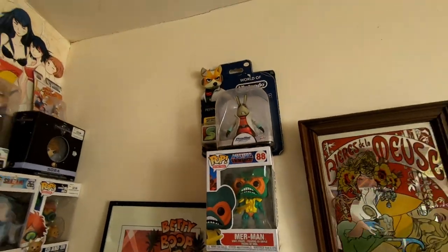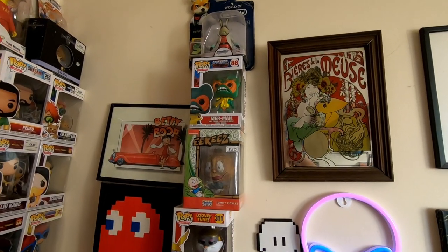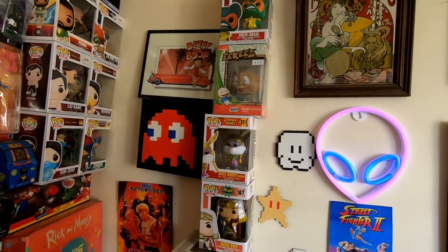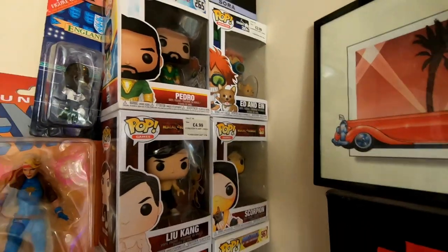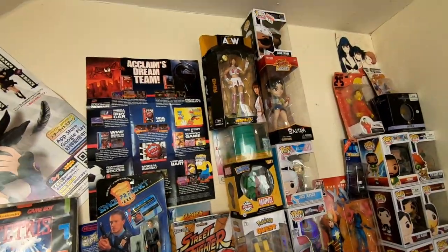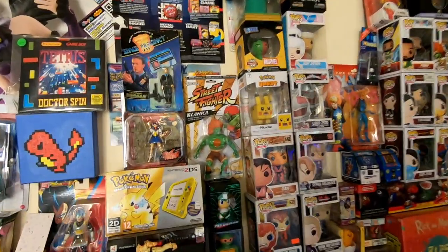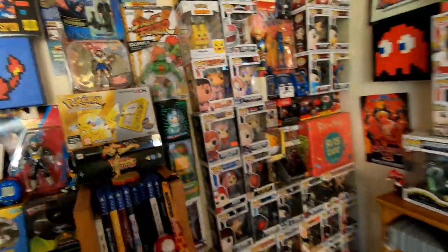Coming up to the top, we're just going higher and higher with the Funko Pops and figurines because we're running out of space. It's quite hard to keep a lot of Funko Pops unless you've got a lot of space. I'll show you some of the cool ones — Liu Kang, Scorpion, Sub-Zero from the Mortal Kombat 9 series. We've got a big Zuko up there, Ryu which is a recent purchase from Smith Toys, Blanka which I absolutely love, and Sakura which cost me 20 quid.